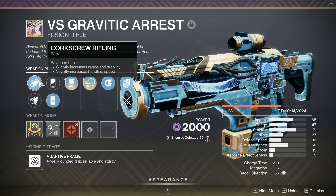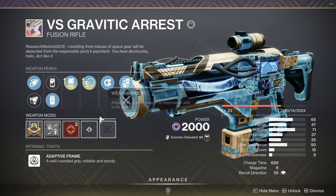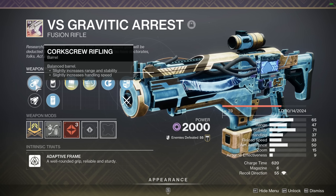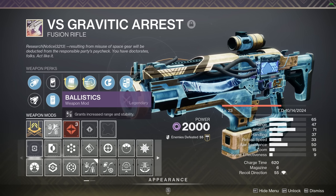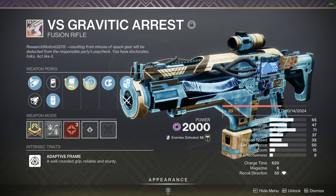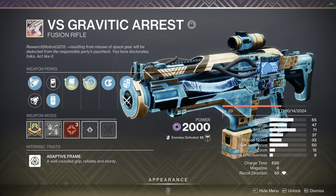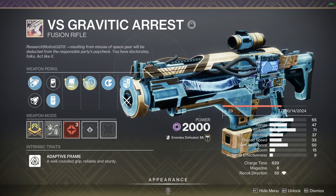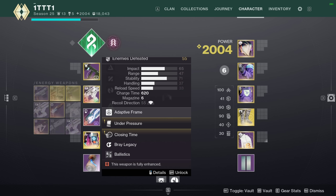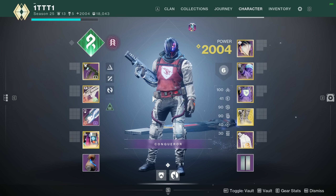We're also using Corkscrew and Particle Repeater with the charge time masterwork. For a god roll I would do Projection Fuse, Hammer Forged Rifling, and a range masterwork - I don't want Full Bore because I don't want to reduce stats too much. Max range is always the answer on fusions nowadays. Keep in mind I'm not using the full god roll and it's missing a lot of range, but it still performed very well. The gameplay today was pretty interesting - we got some hackers, some people raging.